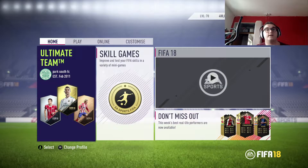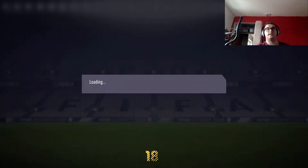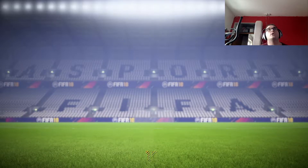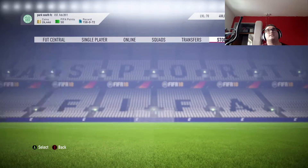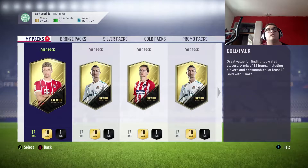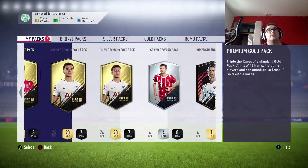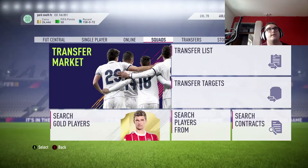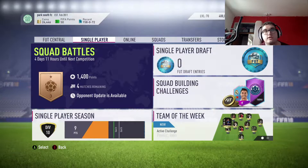Let's get this FIFA game underway and get these pack openings done. I believe we have nine packs to open, all gold, so hopefully we get some good players. I need some better players because my team is getting to the point where it's losing a lot of games. We've got 158 wins, 72 losses, and no draws - but that's because I only play squad battles, so you either win or lose, no draws.